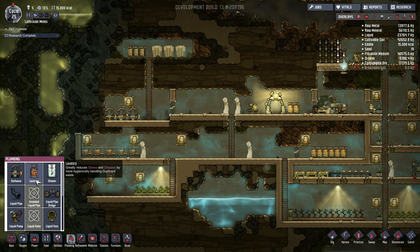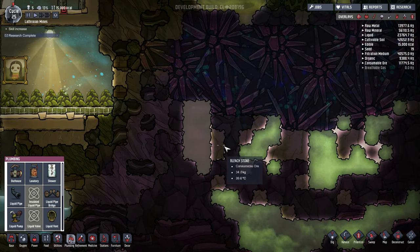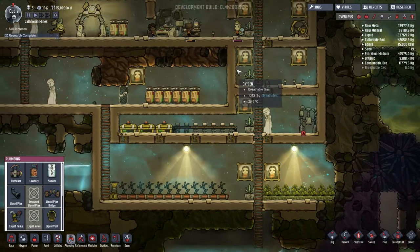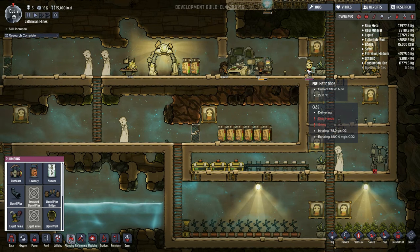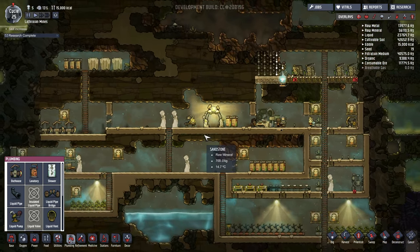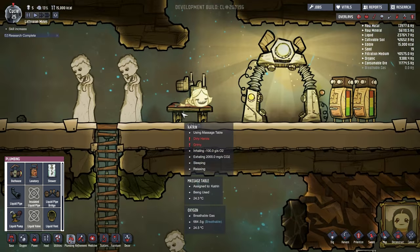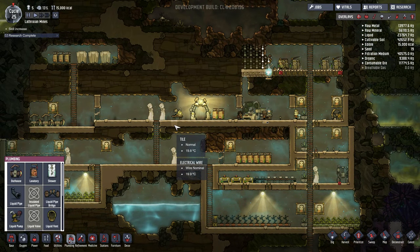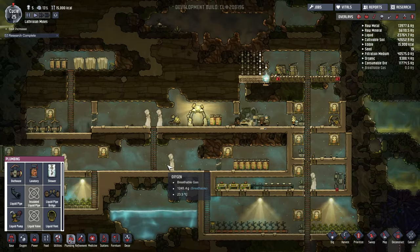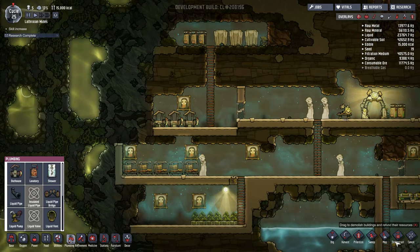Today we're going to add fully functioning lavatories and we are going to add a shower. I've also found a little bit of bleach stone which we are going to collect so that our fellows can wash their hands before they eat, which does indeed make them a little bit happier. We want a lot more passive happiness-increasing stuff so we don't have to resort to the massaging table as much. Right now this fellow isn't even helping out, so while she relaxes there let's get everything else sorted.